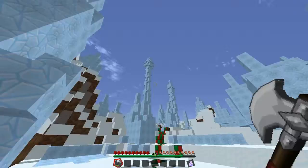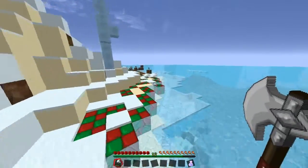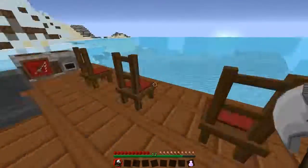This place looks really awesome. Oh my gosh, look at that huge ice tower - that is crazy. We find our way to the water. Where's the shipwreck? Oh, it's a nice little fishing area. This is nice.